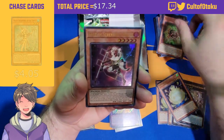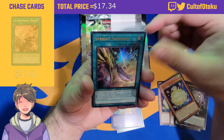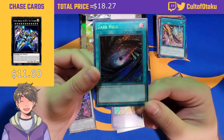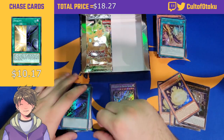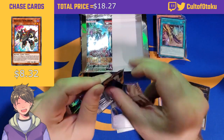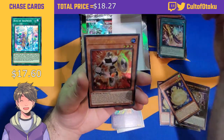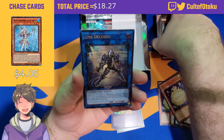Baby Spider, Sage of Strength Akash, Rose Shaman, Sprite Smasher, and Dark Hole as a secret rare — such a gorgeous card. Dark Hole is one of those fan favorite cards that gets played a lot in current Yu-Gi-Oh. There's a lot of benefit to destroying your opponent's entire board, and even your own sometimes.